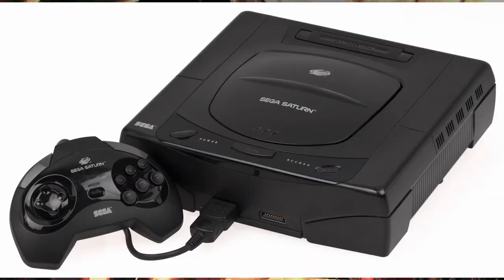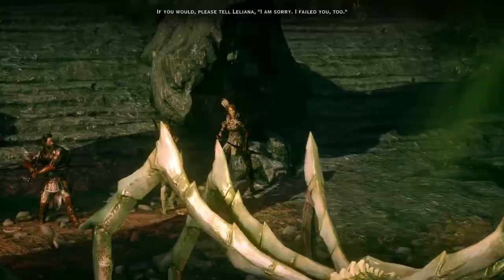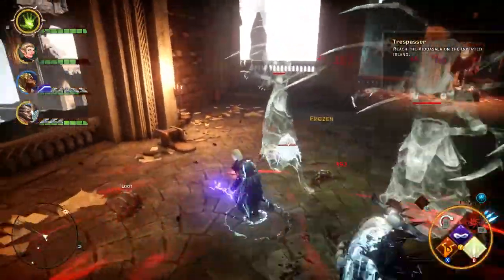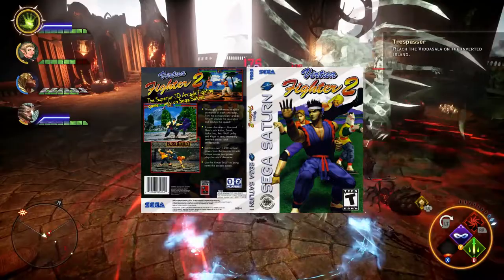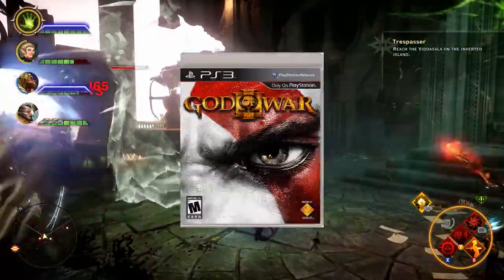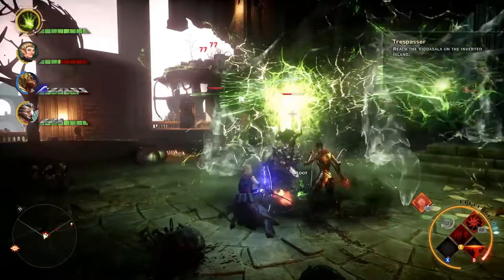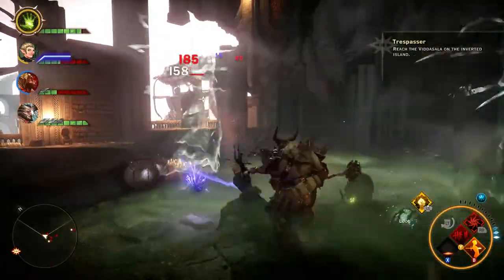This exact scenario reminds me of the old Sega Saturn and Sony PS3 eras. Both systems were stronger than their competition on paper, but developers weren't able to tap into that power. Only Sega and Sony's first-party developers could tap into the true potential — like Virtua Fighter 2 and Burning Rangers for Sega, and Uncharted and God of War for the PlayStation 3. The PS1 and Xbox 360 thrived because of their ease of use, hence current and next-gen systems sharing the same components to make things easier for developers.